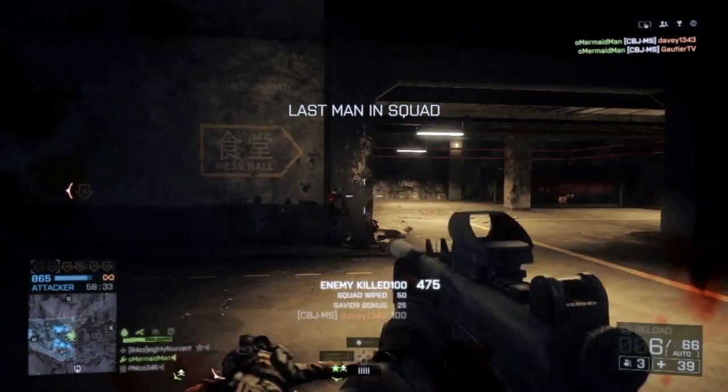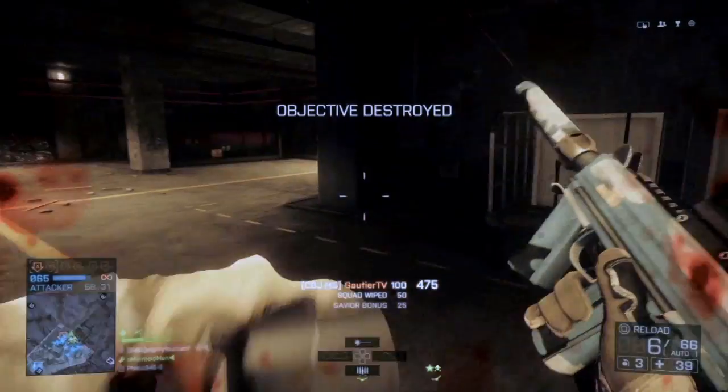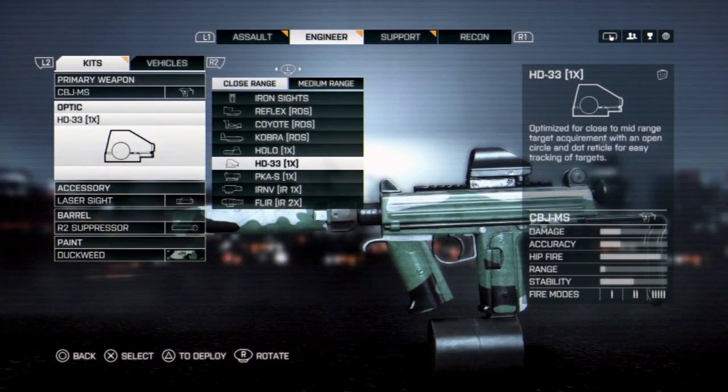As I did in the previous episode, I will give you a weapon setup that worked best for me. For the optics, I had the most success using the HD-33 sight, which I myself found a bit surprising at first. You'd think the Cobra Coyote reflex would be the top choice, but the only time you'd actually be aiming down sights is at medium ranges, and that's where the HD-33 shines. If you're up close, you're more than likely going to be firing from the hip, making the sight kind of pointless.